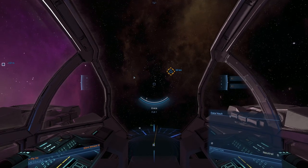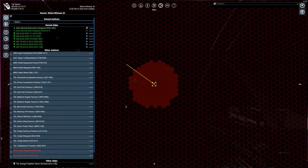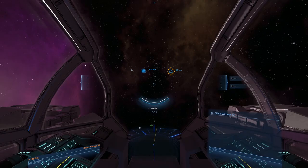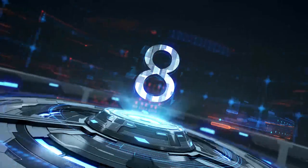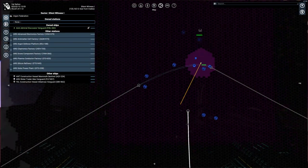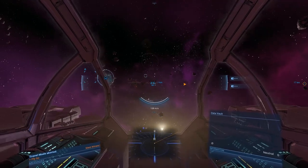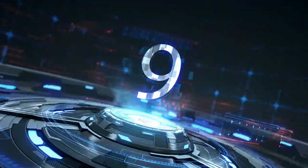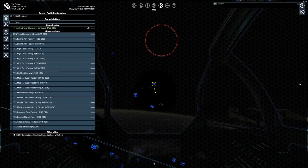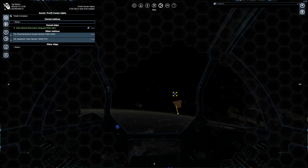Going in the right direction you will also find an anomaly, and the distance from the portal is 200 kilometers. Eighth, in Silent Witness 1, it is right in front of the 8 Billion sector portal. Ninth, in Center Profit Alpha, it's on the right from the disabled jump gate.